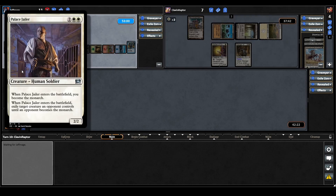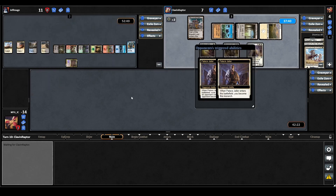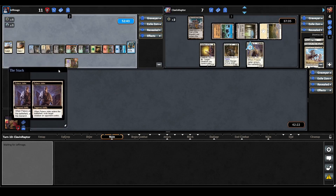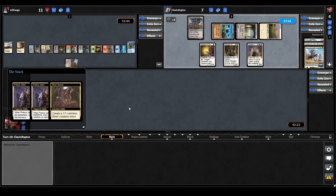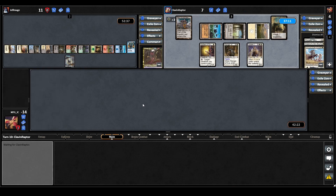Odrik plays Palace Jailer — when it ETBs you become the Monarch; it also exiles target creature an opponent controls until an opponent becomes the Monarch. That's an answer to the Sliver Queen for at least another turn. The Sliver Queen player does respond though — they make a 1/1 Sliver token, and likely again. They do. The ability resolves so the Sliver Queen goes back to the command zone.